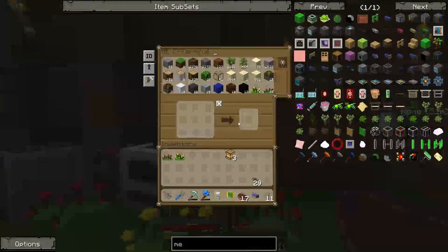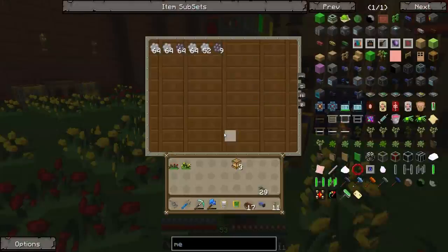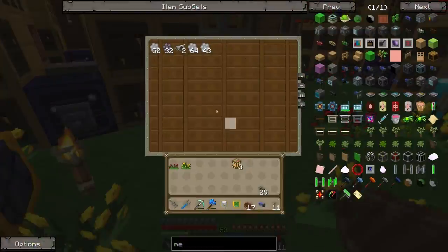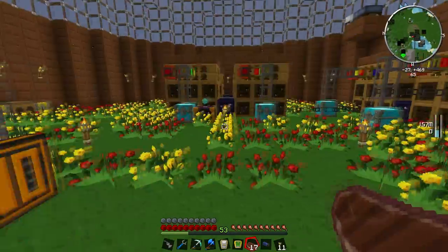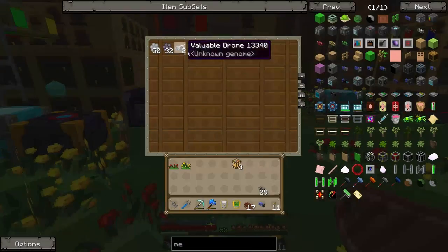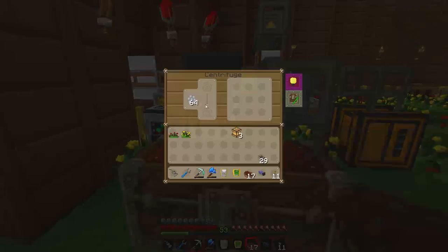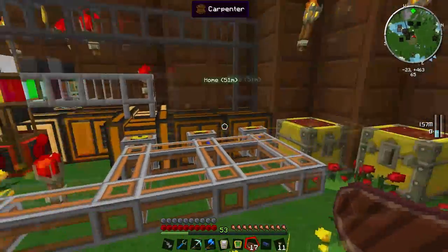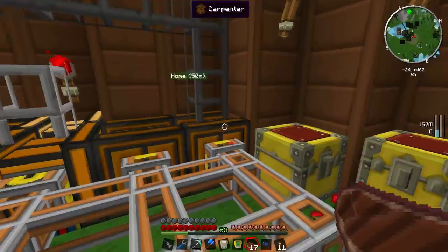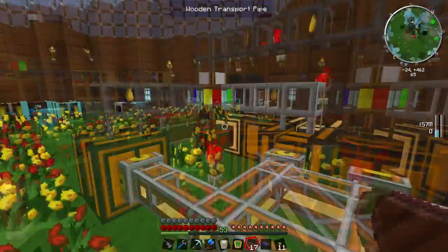Now I don't want it pulling drones out of the system — I only want specific combs. What I'm probably going to do off camera is automate the addition of rocky combs into centrifuges to automatically process them into honey drops, which will go into squeezers, and then the honey will be transported automatically to the two carpenters which are both producing scented panelling.